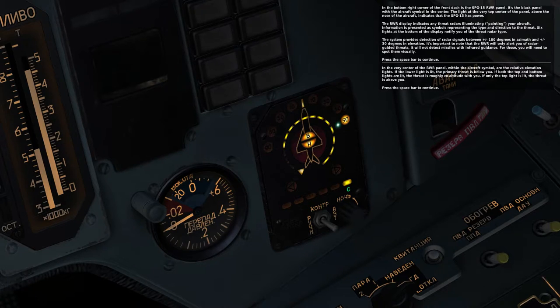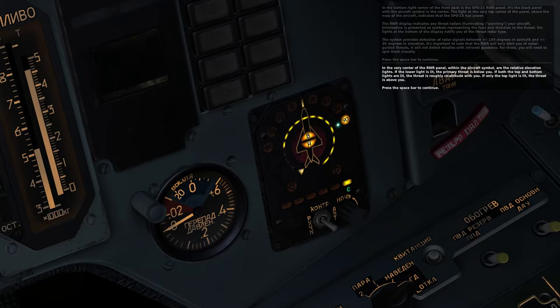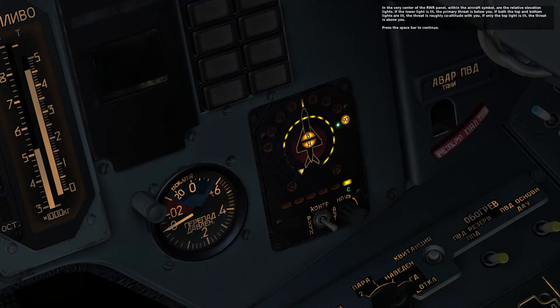In the very center of the RWR panel, within the aircraft symbol, are the relative elevation lights. If the lower light is lit, the primary threat is below you. If both the top and bottom lights are lit, the threat is roughly co-altitude with you. If only the top light is lit, the threat is above you.